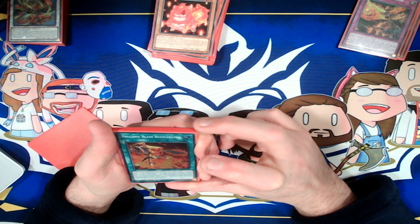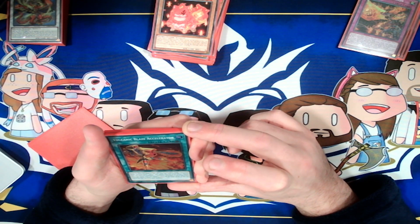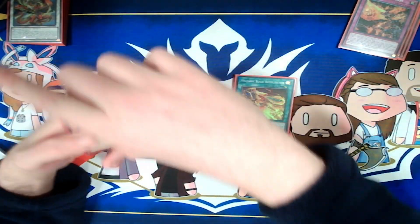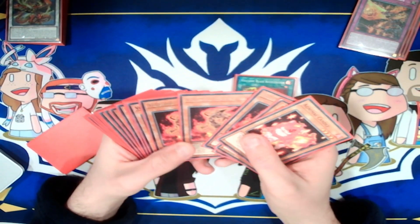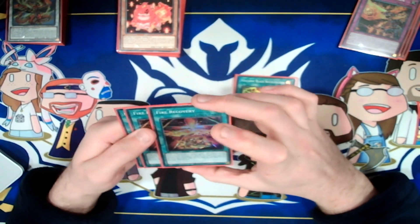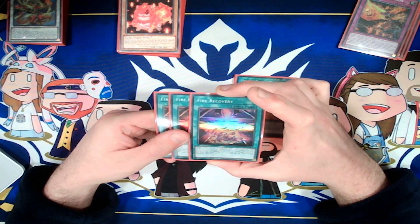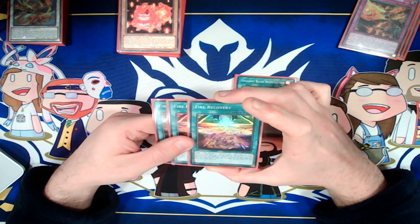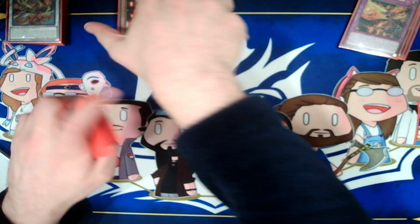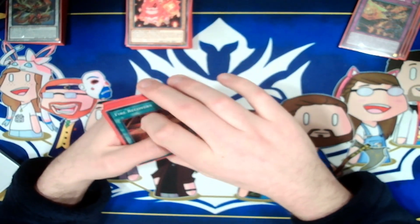Because it's once per turn during your main phase, you can special summon a Volcanic from your hand, which is really nice. You can also target a monster your opponent controls, send a level 1 Pyro from your deck to the graveyard, and if you do, destroy that card. So you've got a nice selection of level 1 Pyros, being your Rimfire and your Shell. The last one we're playing is Fire Recovery, which targets a Fire Monster in your graveyard, you send one card from your hand to the graveyard, and if you do, you bring back that Fire card. If you send one of your cards for effects like Heater, you can immediately bring it back, which is really useful.